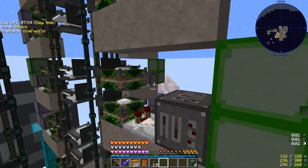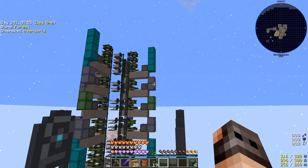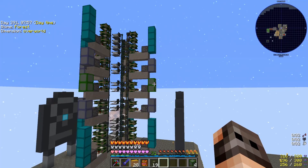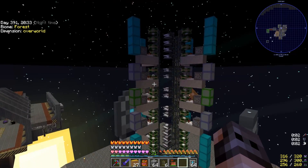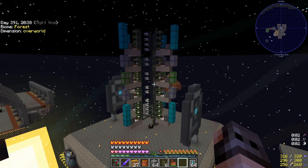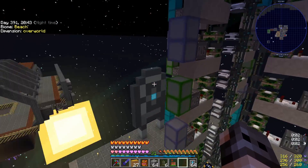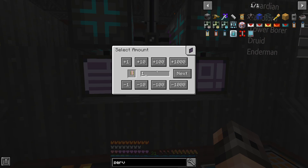The cyan lamp is for the silver capacitor, the light blue lamp is for the energized capacitor, and the lime lamp is for the crystalline capacitor. This is why we have eight cyan, four light blue, and two lime. The only thing I did is reorganize everything and try to make it look nicer.